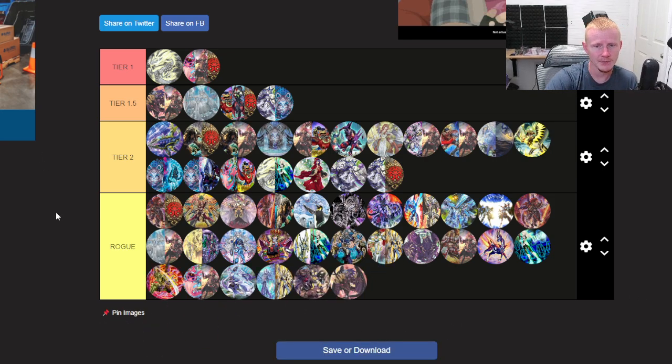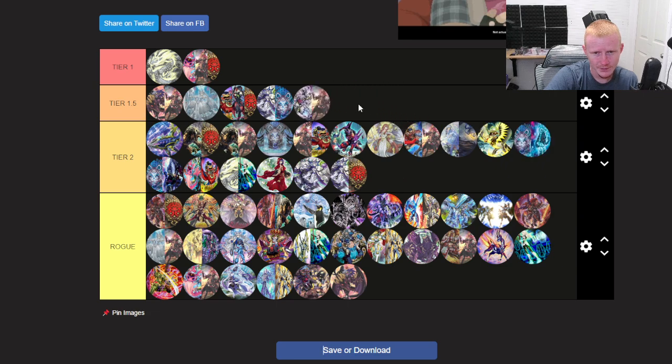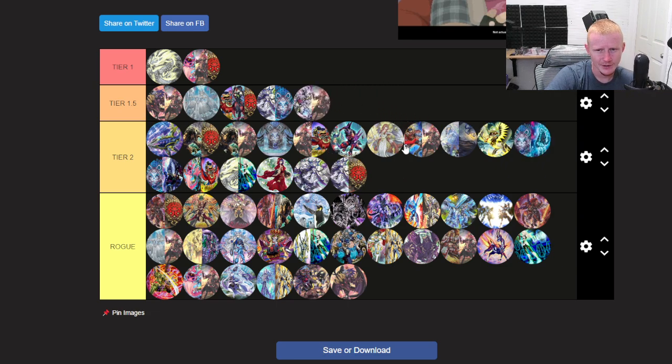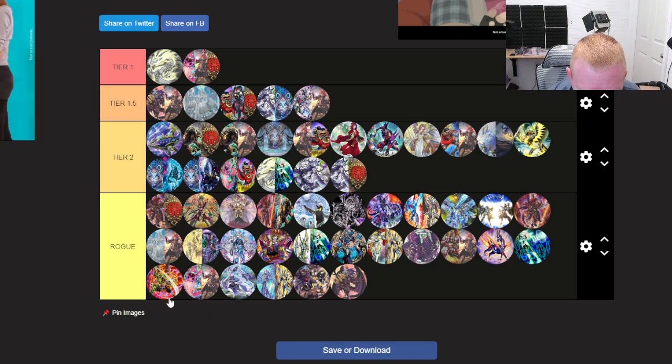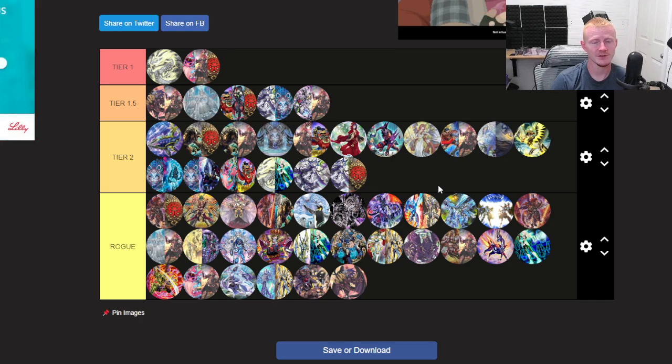This is my tier list. I know there's not much in Tier 1.5 and Tier 1, but this is really what I think. Maybe you could say Memento in 1.5, but nothing else really. Lab being the weakest of the Tier 1.5. Tier 2 and Rogue are all just random. We don't have Mermail on here — Mermail should be pretty good. It can hand rip you — hand ripped for four, with a Toad on board to negate that one card in your hand.